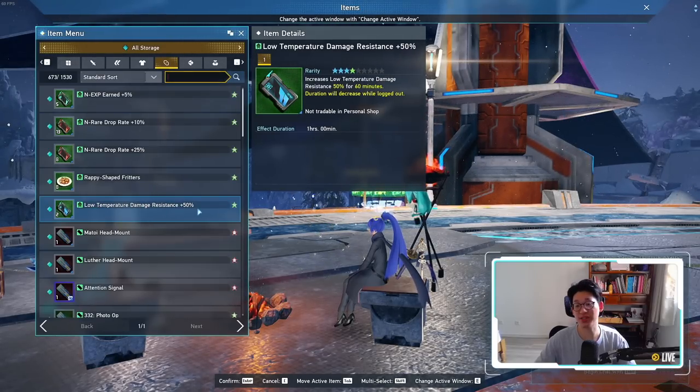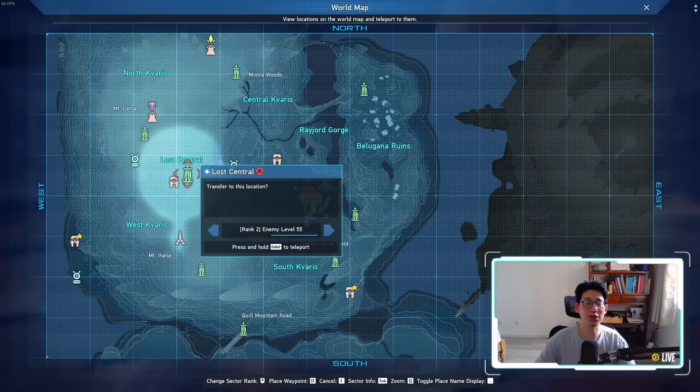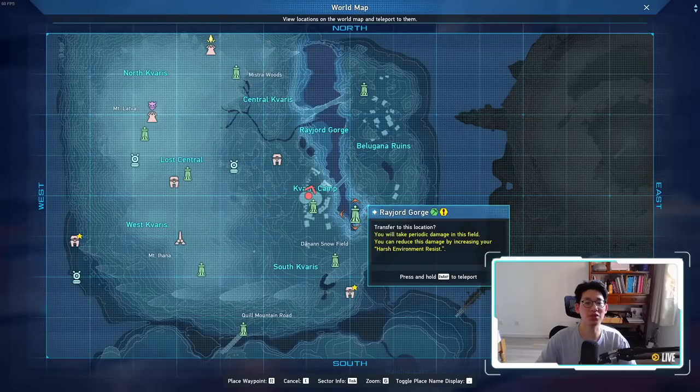The advantage of farming in combat zones is this item: Low Temperature Damage Resistance +50% for 1 hour. This is a consumable you get by completing trials in Lost Central. You'll meet a Dark Falz-looking enemy, it'll say trial, you complete it, and you get that as a guaranteed trial reward — no RNG involved. That trial doesn't pop up super often; I only got 2 of these grinding from level 57 all the way to 60, three entire levels of pure grinding.